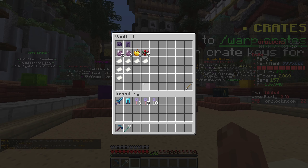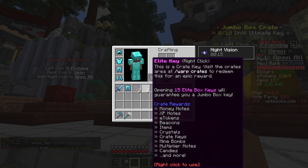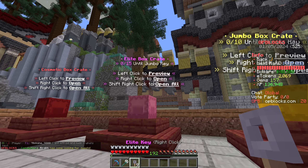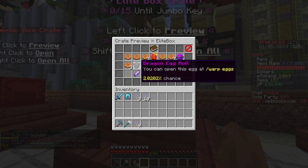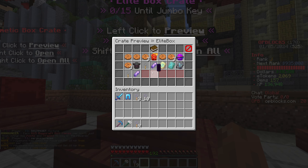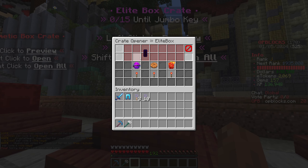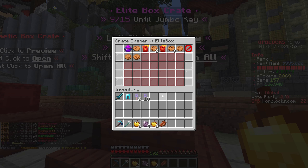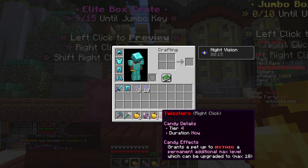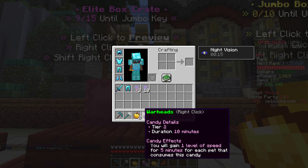I've put my items in my personal vault just for now so we have enough space to open these. We're going to start off with the elite boxes because I think those are the lowest level - we've got nine of those. Left click to preview - okay, so you can get traits, pet boosters, trait re-rolls, more keys, dragon egg roll - some quite decent stuff. We're going to open them all at the same time and see if we get anything wonderful. Magma egg roll, galaxy egg roll! We got loads of candy from those but we also got some pet re-rolls which is good.